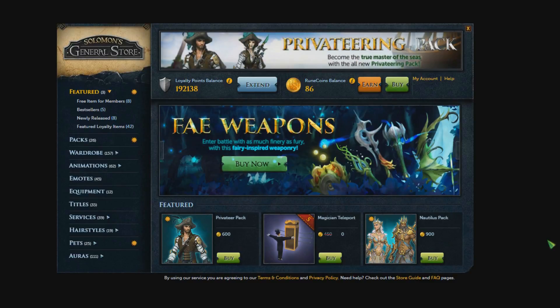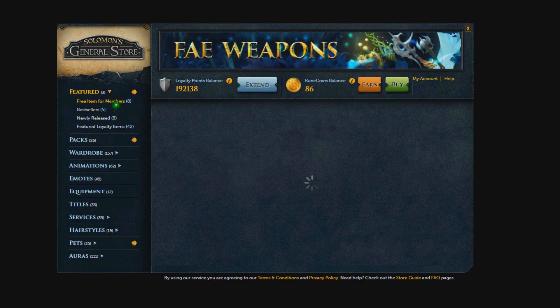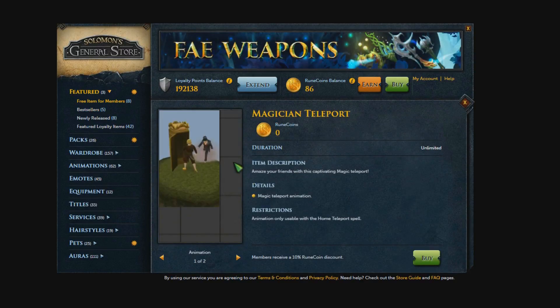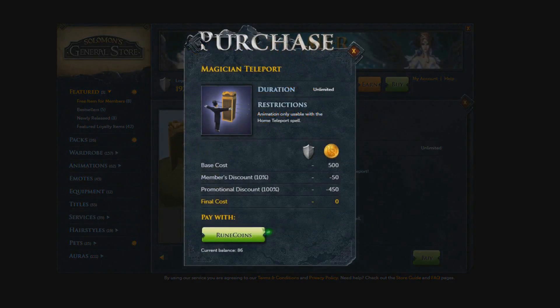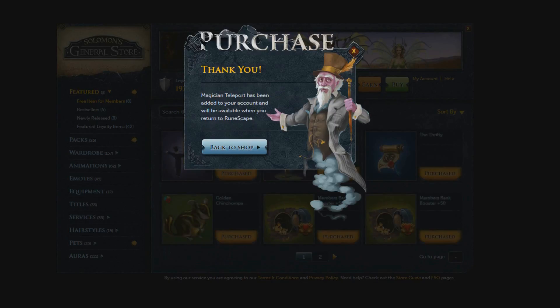Don't forget, if you're a member, hop onto the Solomon's Store this month and pick up your free item. That item this month is the Magician's Teleport, so head on over and quickly grab your Magician's Teleport for this month — it's completely free. Obviously if you're a member, go ahead and grab it.